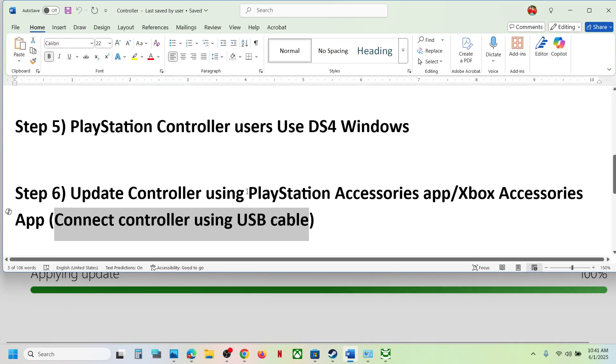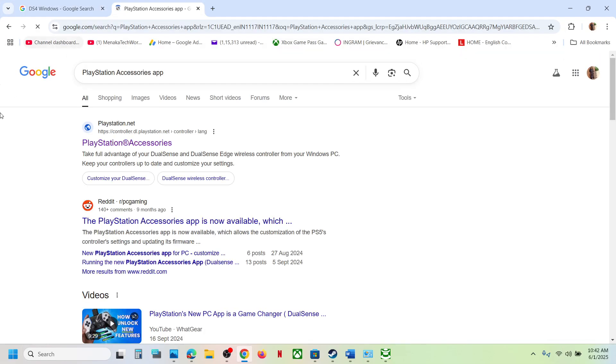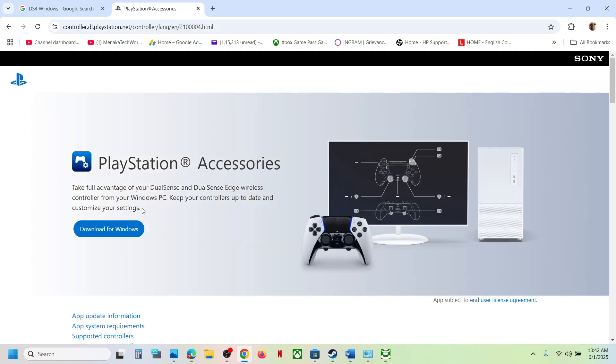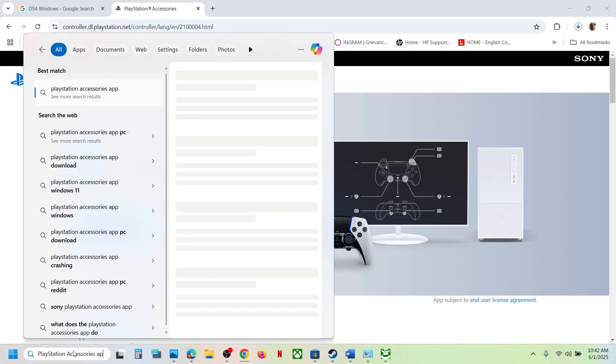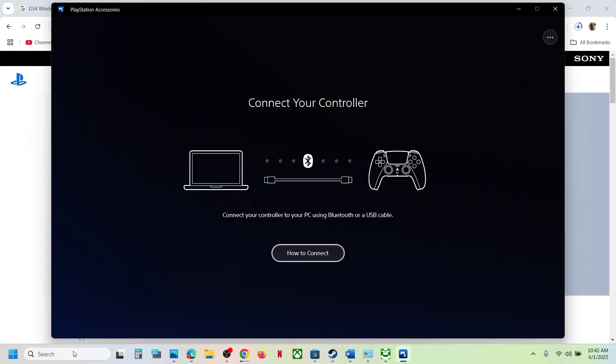Similarly, if you have a PlayStation controller, install the PlayStation Accessories app. Search for it in Google, go to the PlayStation official website, download it for Windows, and run the exe file. Launch the PlayStation Accessories app, connect your controller, and if it is not up to date you will see an update option — update your controller and then check.